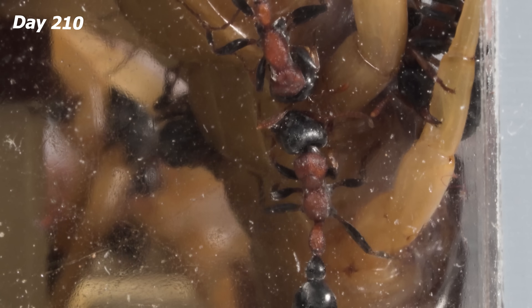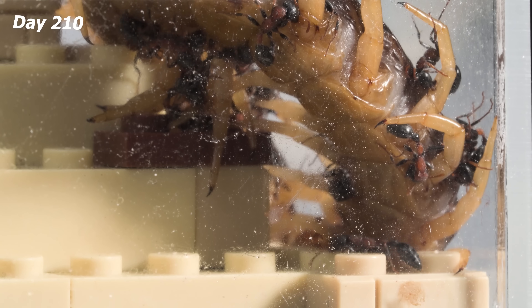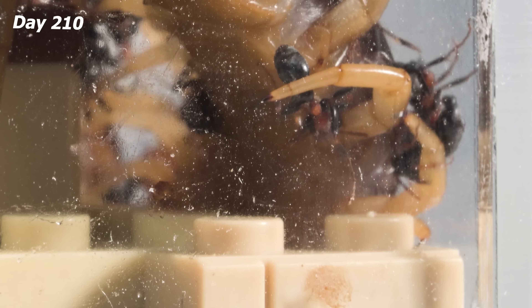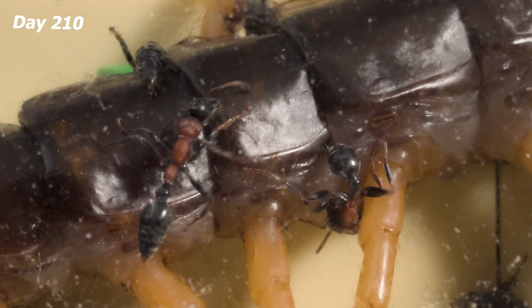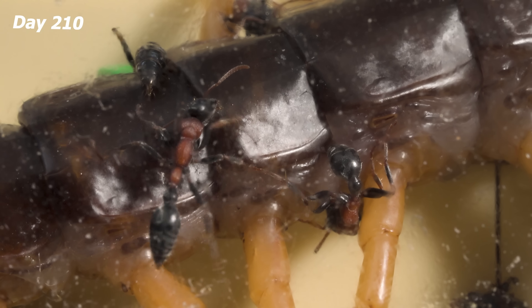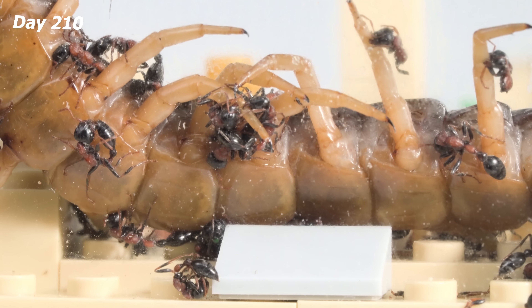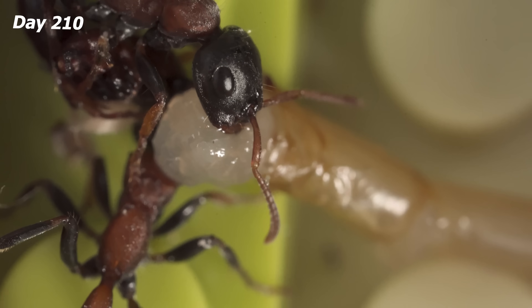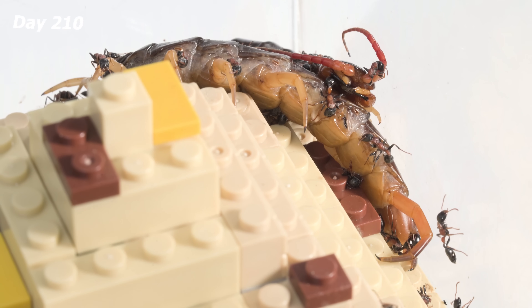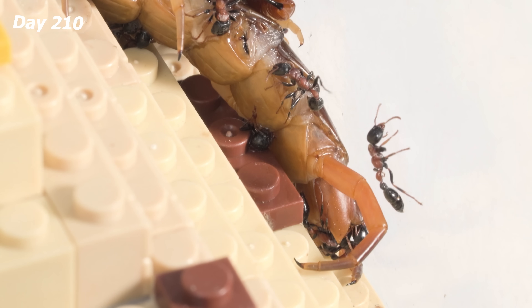Super heavy — somebody come give me a hand! Hold on, let me get out of the way! If this weight falls on me, I'll be flat as a pancake! Size has never been a problem for ants. They may be tiny, but their unity is unmatched. No matter how massive the enemy is, they'll always find a way to win — especially with that deadly sting from their tails.